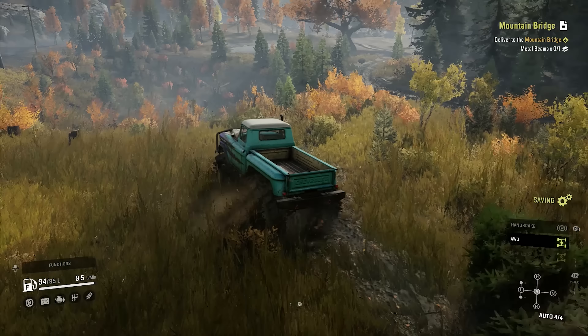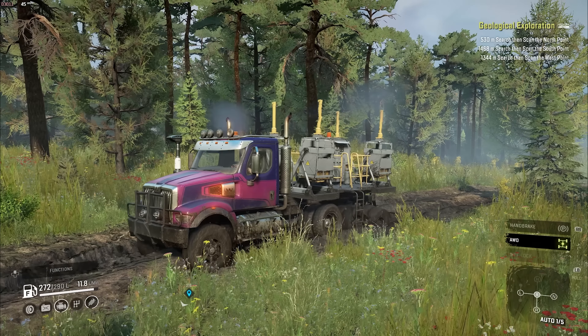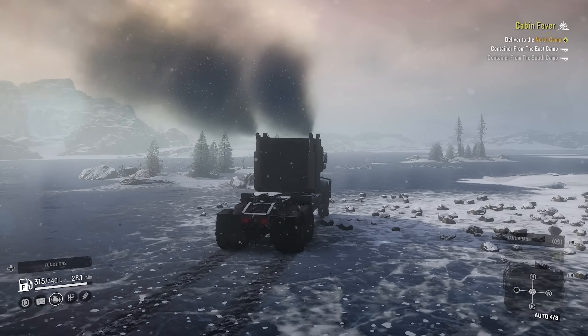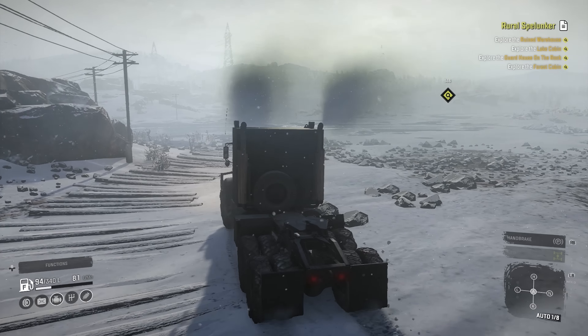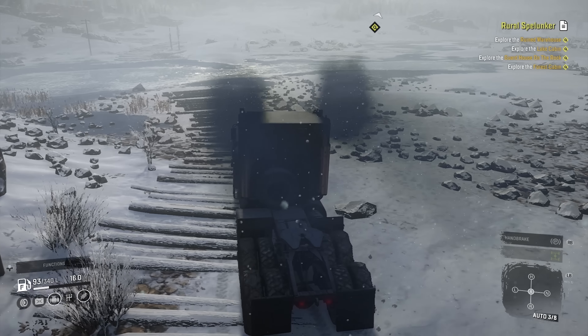Out of all the DLC trucks so far, I would say it's the most fun. But the Western Star 49X is noticeably more versatile. Suffice to say, the Navistar 5000MV is one of the most enthralling trucks in SnowRunner — the nuclear button solution to any delivery problem, and that's why it's on the Tribe Fleet.